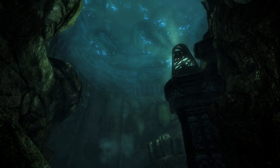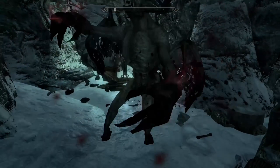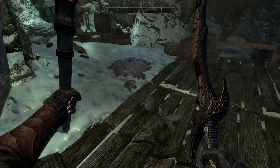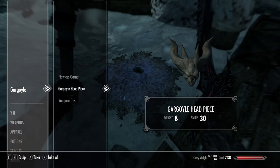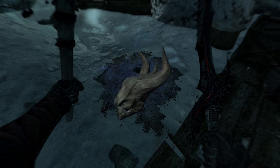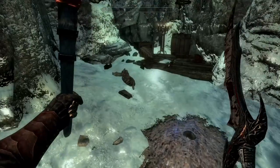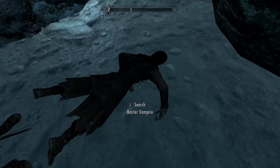Living up to its origin and essence, gargoyles explode into petrified pieces when defeated, leaving behind nothing but a pile of ash. This ash pile won't contain any ore, but it can still be looted for gems, vampire dust, and a petrified gargoyle headpiece. This item has no other use than decoration and can be sold at your pleasure. It is no longer possible to capture the souls of gargoyles, as these are soulless golems animated by vampiric magic.